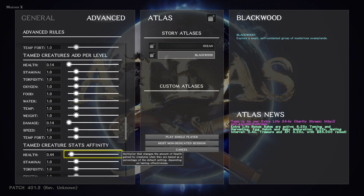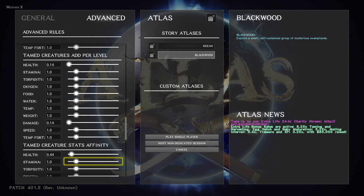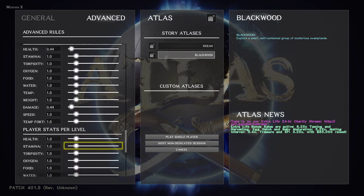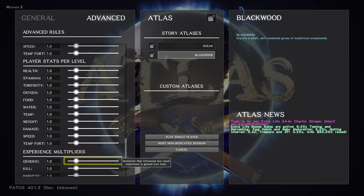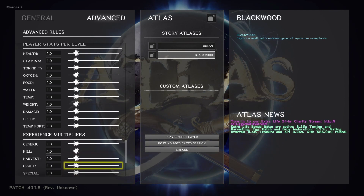And then the affinity — tamed creature stats affinity. I don't know what that means. It says: multiplier that changes the amount of health gained by creatures when they are tamed as a percentage of the default setting depending on taming effectiveness. And again, all the same stats. Player stats per level — again, you could change a lot of these.